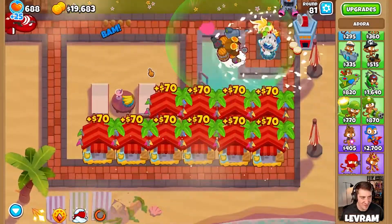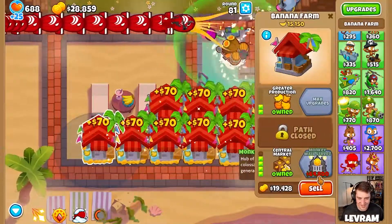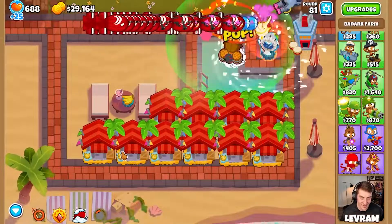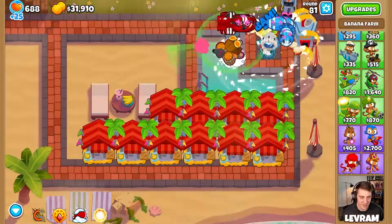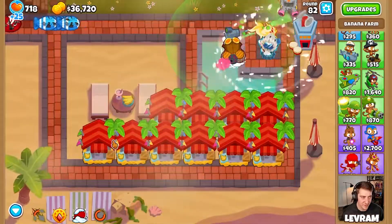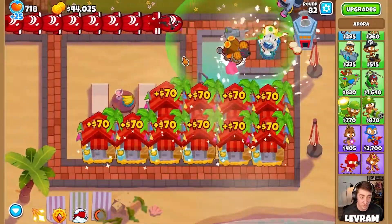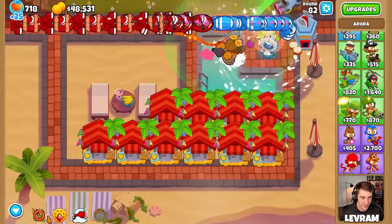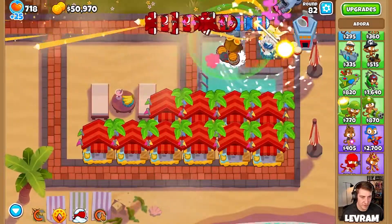Come on Adora, round 100 - that's where we want it. Do we risk it and get one of these monkey centrals? The money you make out of the monkey central is absolutely absurd. But I don't know if we need to buff up Adora a little bit more before then. If we can somehow get Adora to level 20 in the next eight rounds - imagine that, a maxed out Adora for the 90s rounds - that would make it a lot easier.